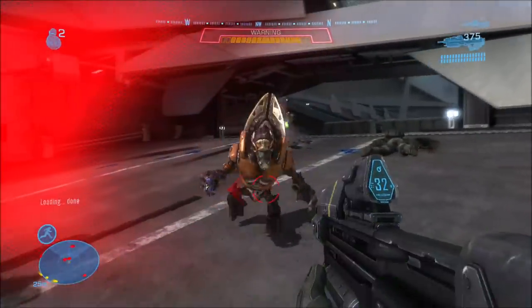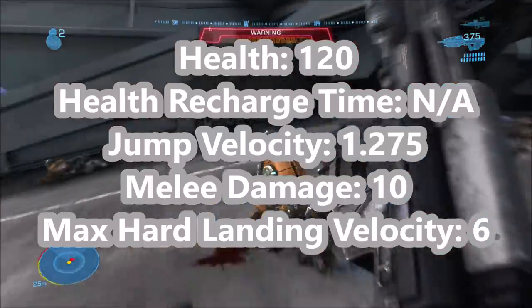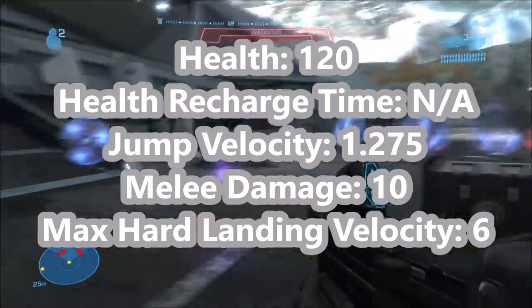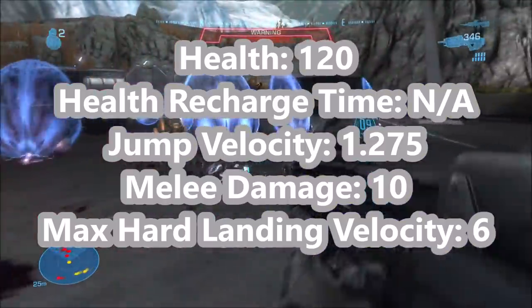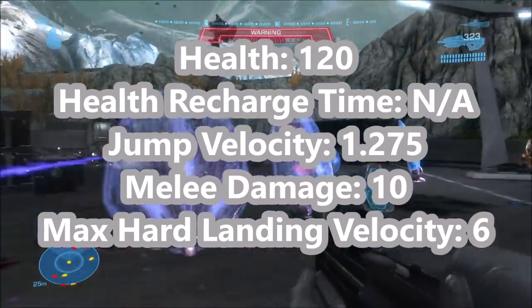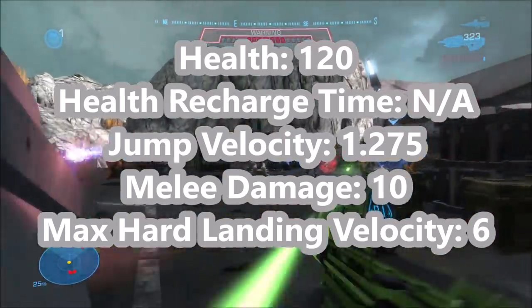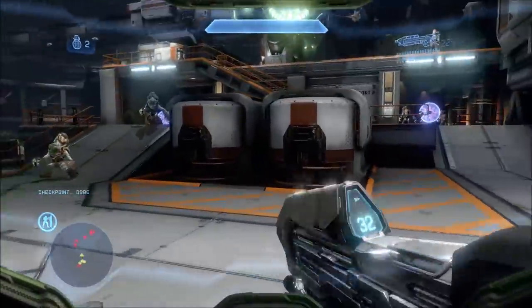Moving on to Halo Reach, which technically takes place before Halo 1. You might expect Halo 1 to have the strongest Grunts since that game tends to have inflated numbers, but Halo Reach's Grunts actually have a whopping 120 points of health — three times higher than Halo 1's and four times higher than Halo 2's and 3's. However, jump velocity, melee damage, and max hard landing velocity are all the same as Halo 3 and 2's. So health-wise they are by far the strongest.